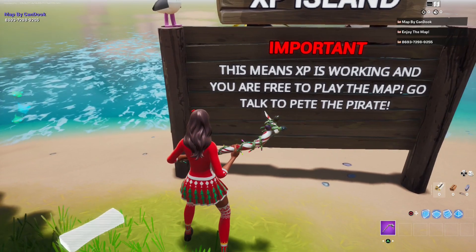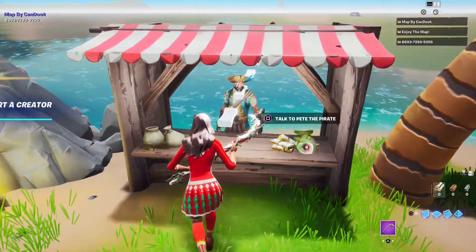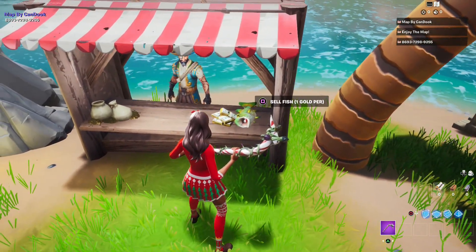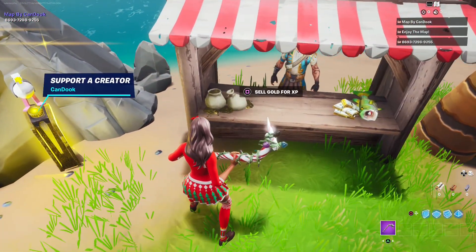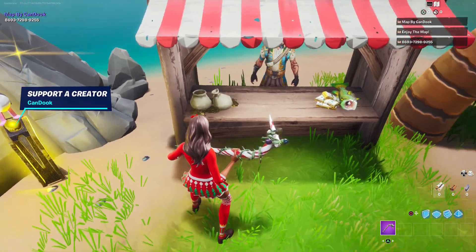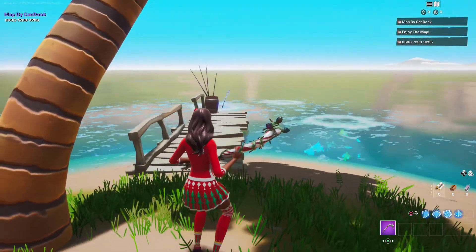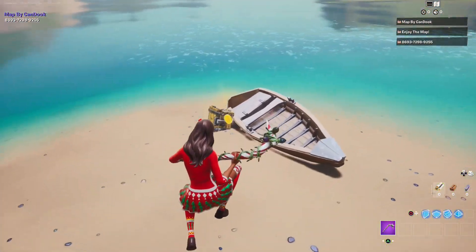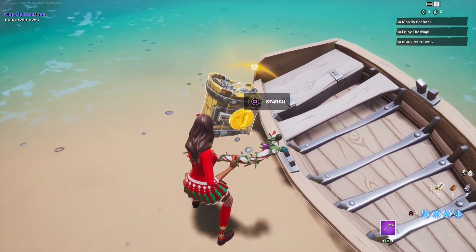So now let's go talk to Pirate Pete. He wants us to catch some fish. As you can see, we can sell fish for one gold, or we can sell gold for XP. You can go over here and do your fishing, or you can come over here, open this chest, and collect your gold.